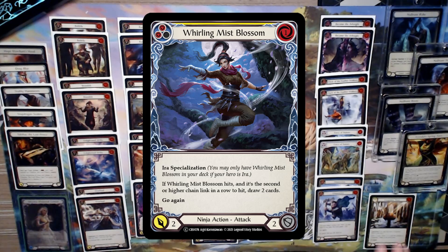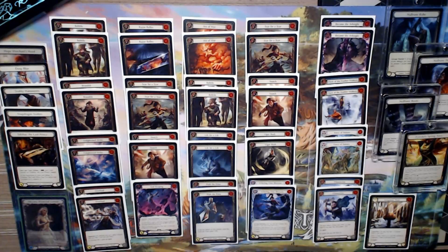We can also run Whirling Mist Blossom and Iris Specialization which, if we can connect with it on a combo turn, allows us to draw three cards to keep our barrage of attacks going.